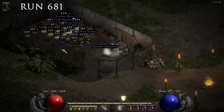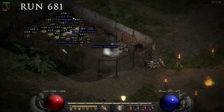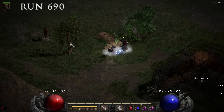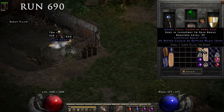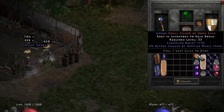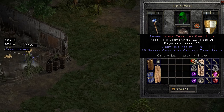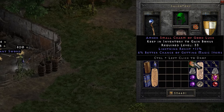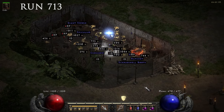At run 681 I found a small charm with 7% better chance of getting magic items — nice for filling up my Hardcore characters. Only 9 runs later, a very good small charm dropped: lightning resist 11% and 6% better chance of getting magic items. If it had hit 7% magic find this would have been godly good.